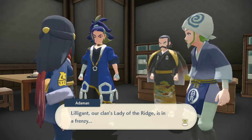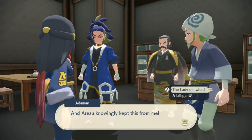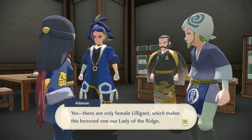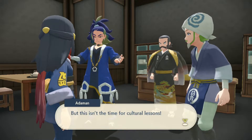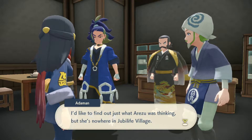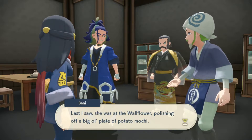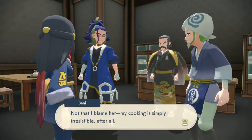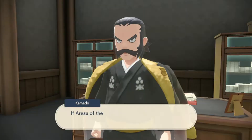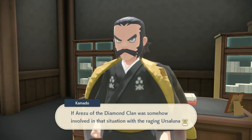Lilligant, our clan's Lady of the Ridge, is in a frenzy. And Risu knowingly kept this from me. Their only female Lilligant, which makes this an honored one. This isn't the time for a cultural lesson. I'd like to find out just what Risu was thinking, but she's nowhere in Jubilife. Last I saw her, she was at the wallflower polishing off that big old plate of mochi. Not that I blame her — my mochi is simply irresistible.